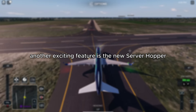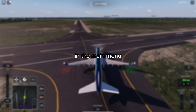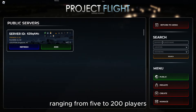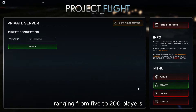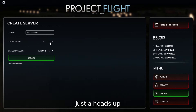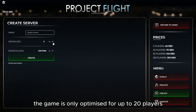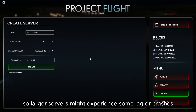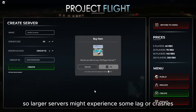Another exciting feature is the new server hopper in the main menu. You can now purchase your own private servers ranging from five to 200 players and jump between public servers in-game. Just a heads up, the game is only optimised for up to 20 players for stability, so larger servers might experience some lag or crashes.